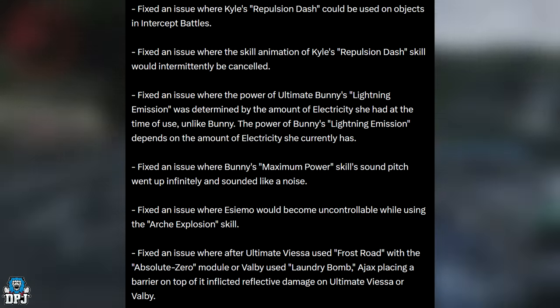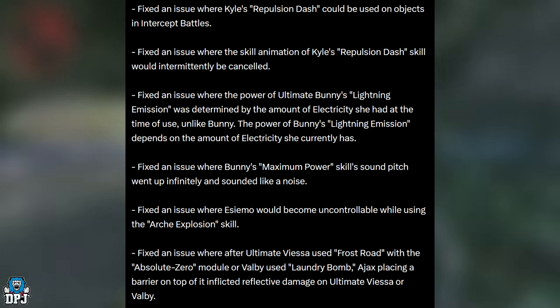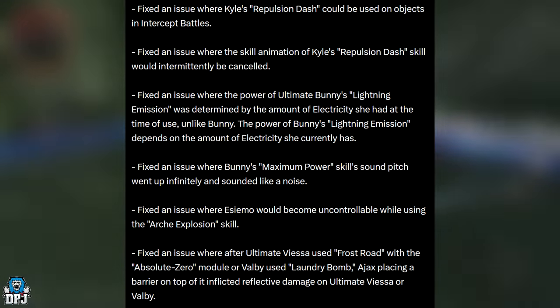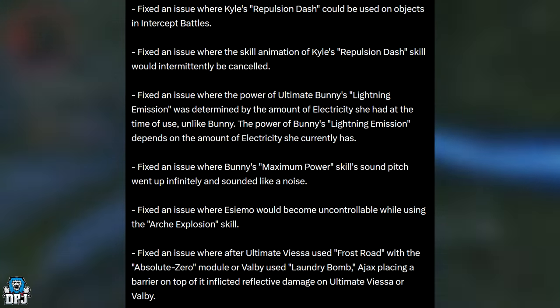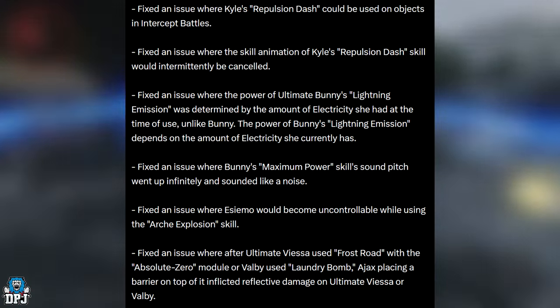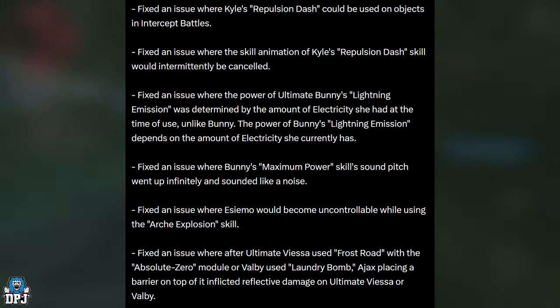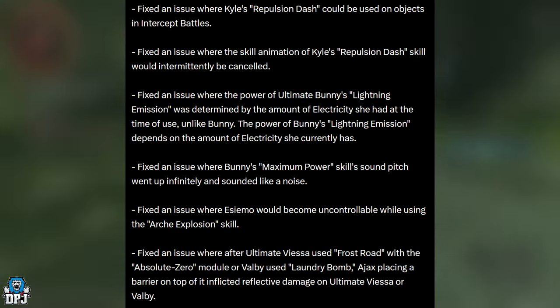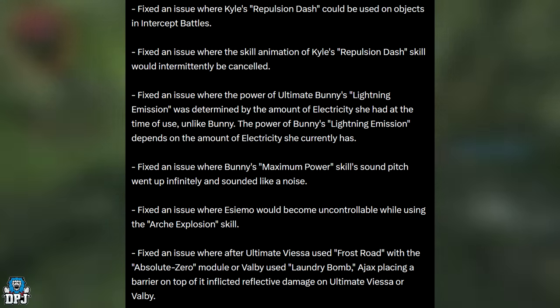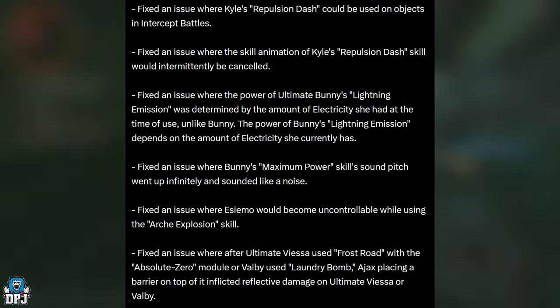Fixed an issue where Kyle's Repulsion Dash could be used on objects in intercept battles. Fixed an issue where the skill animation of Kyle's Repulsion Dash would intermittently be cancelled. Fixed an issue where the power of Ultimate Bunny's Lightning Emission was determined by the amount of electricity she had at the time of use — unlike Bunny, whose power depends on current electricity. Fixed an issue where Bunny's maximum power skill sound pitch went up infinitely. Fixed an issue where Semo would become uncontrollable while using the RK Explosion skill.